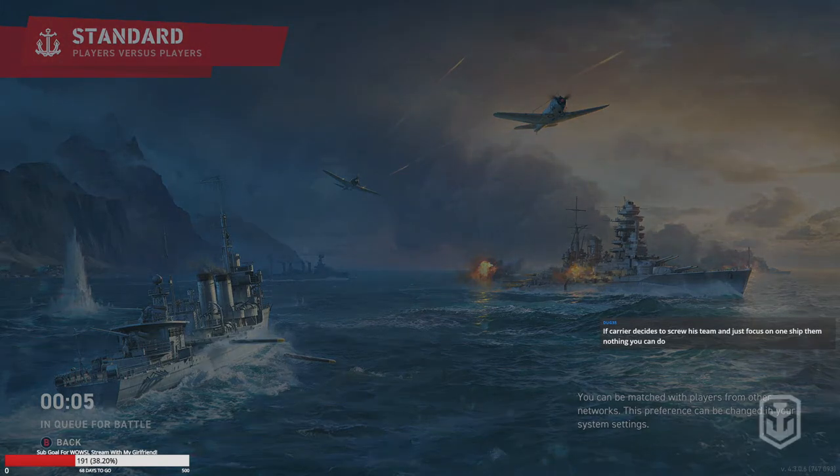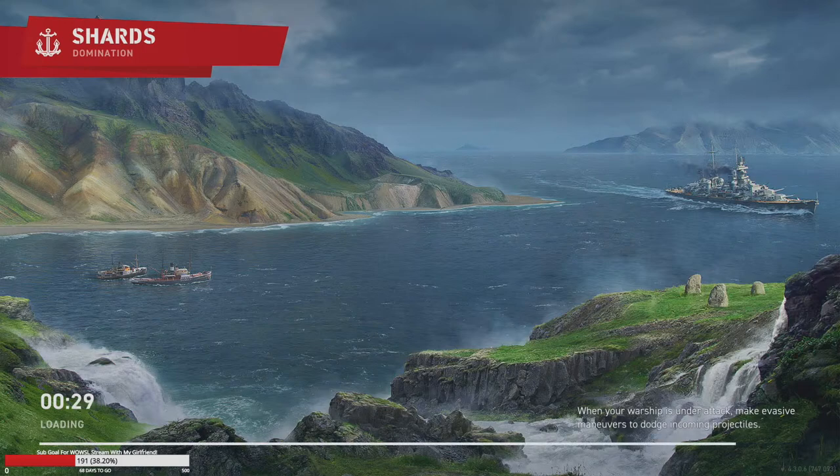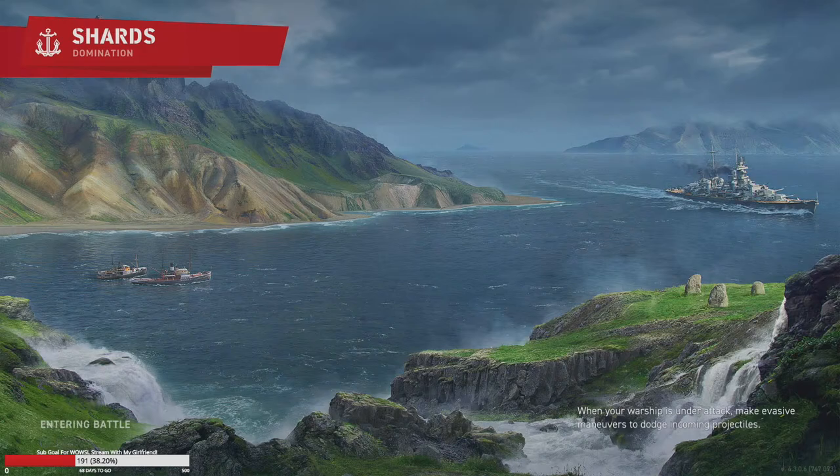If the carrier decides to just focus you there is nothing you can do. In the Leon game the carrier was also shooting destroyers, so it wasn't just us. Our cruiser died a little early which meant one fewer thing for the enemy to shoot at. We did get run at only once or twice but we were constantly in the AA danger zone to help our destroyer and keep the carrier from focusing him.